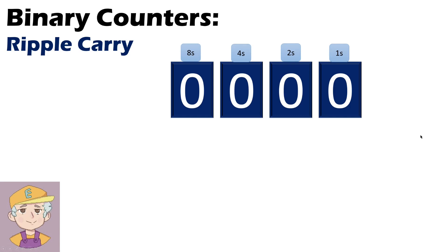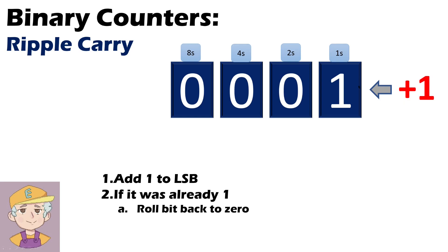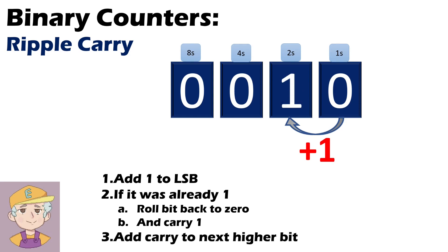So let's talk about how a ripple carry binary counter would work. We want to add one, starting off with zero. We add one to the least significant bit — that's the one on the right-hand side, the ones column. What if I want to add another one? I can't go to two because there's no two in binary. So what I need to do is look at whether it's already a one, and if it is, I roll it back to zero and I carry one. That carry gets added to the next higher bit, and I keep doing this until I get to a point where I don't need to carry anymore because we're adding one to a zero.